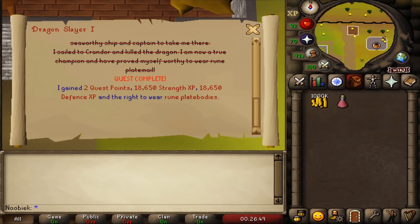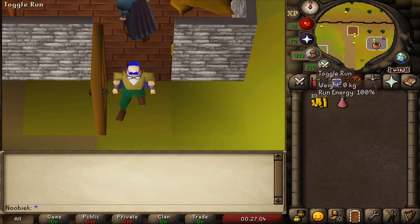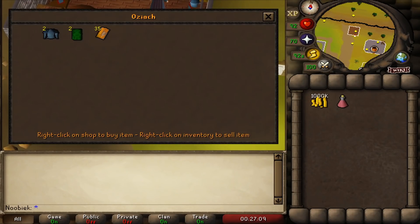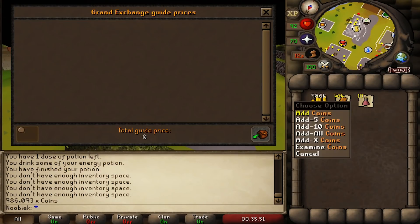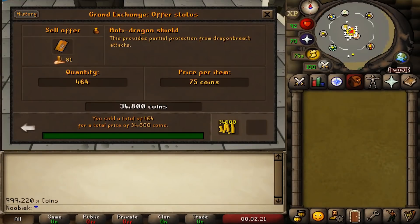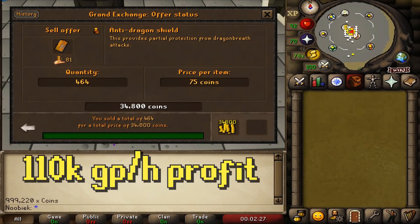Buying anti-dragon shields requires completing the Dragon Slayer quest to access Oziach's store. Using energy potions — each costing around 566 GP for four doses — makes the runs quicker, so factor that into your total profit. Fill your inventory with anti-dragon shields, run to the bank, deposit, and repeat. You can gather up to around 3,600 anti-dragon shields per hour using roughly 80 energy potions, for a profit of about 110k GP per hour.